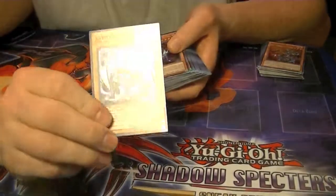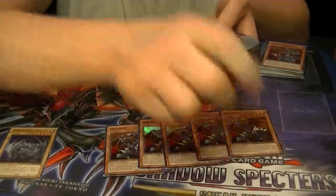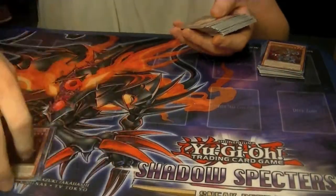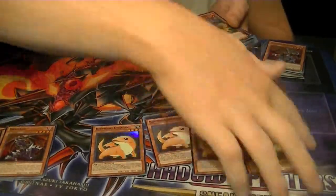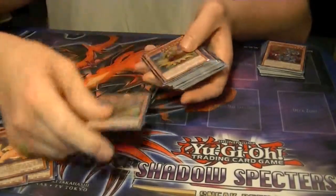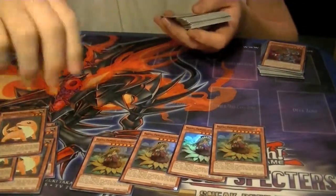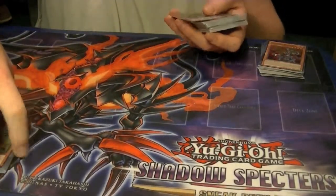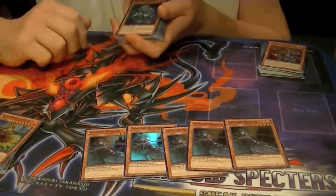Pulled just one copy of Labradorite Dragon. Pulled five copies of Dragard. Pulled four copies of Kid Moto Dragon. Pulled four copies of Marina, Princess of Sunflowers. And pulled five copies of Vampire Hunter.